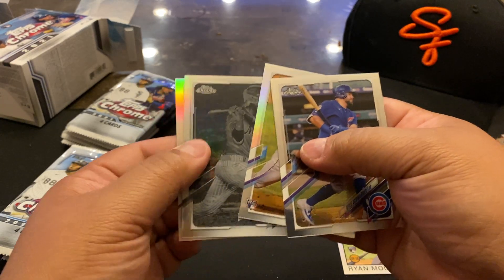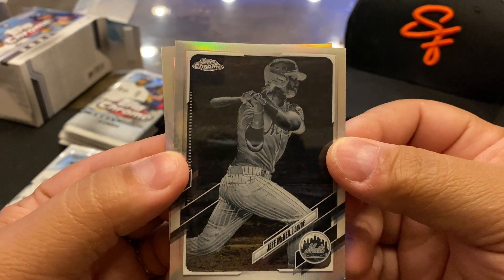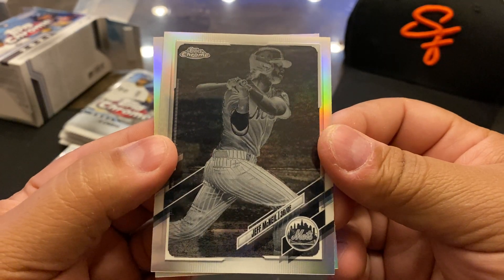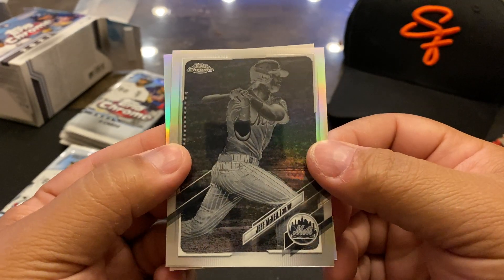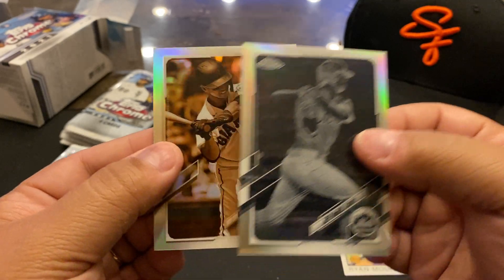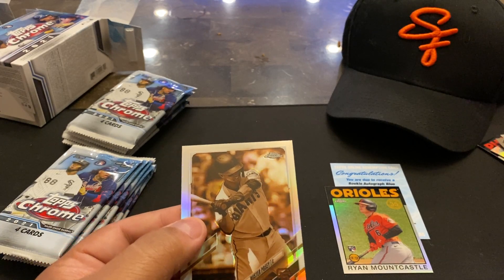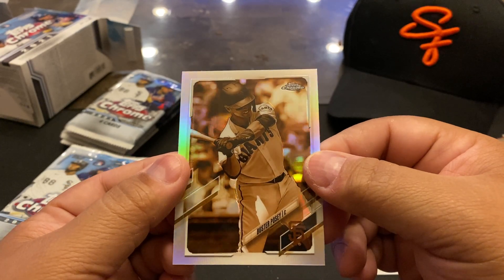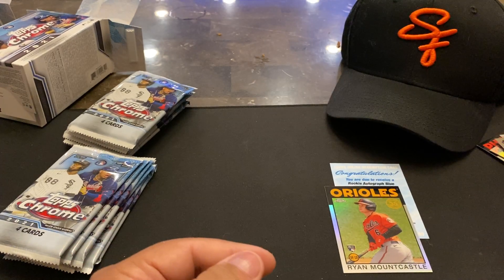Oh there we go — speak of the devil, here's another negative. McNeil — not the greatest player but these cards are dope, I love the look of these. This one will be on eBay, so if you're a Mets fan you can grab yourself a Jeff McNeil X-ray negative card. Oh there we go — that's cool, that's cool for the PC right there: Buster sepia. Buster's definitely an old school type player — looks perfect in that type of tone. Another good pack.